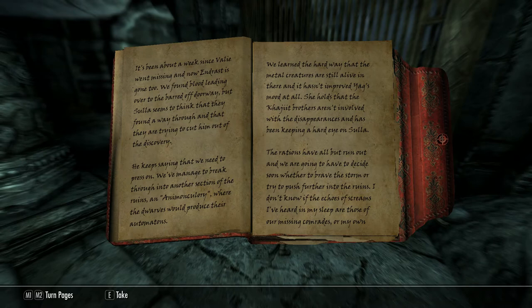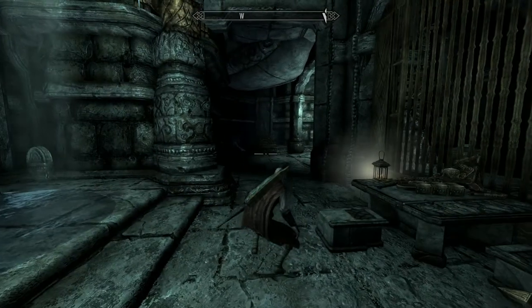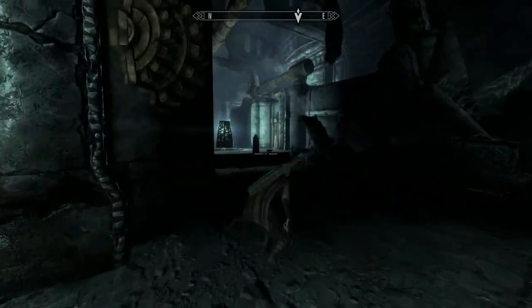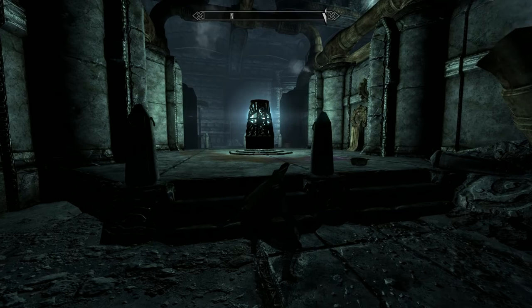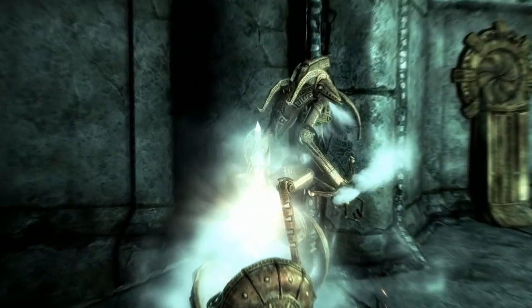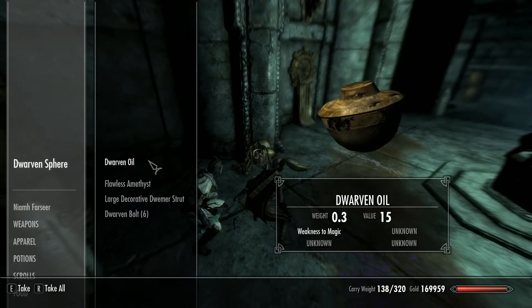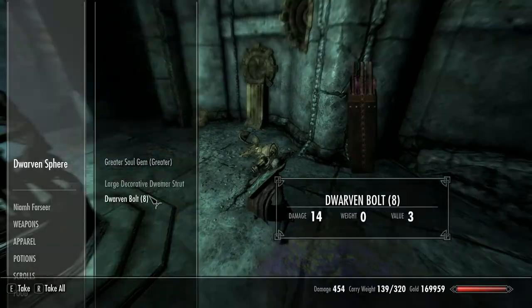And Umana's journal here: it's been a week since Vali went missing and now Endras is gone too. We found blood leading over the barred doorway, but Sulla seems to think they found a way through and are trying to cut him out of the discovery. He keeps saying we need to press on. We've managed to break through into another section of the ruins — a mccullery, whatever it means. The doors will rouse their automatons; we learned the hard way the metal creatures are still alive in there. The rations have all but run out and we are going to have to decide soon whether to brave the storm or try to push further into the ruin. I don't know if the echoes or screams I've heard in my sleep are those of our missing comrades or my own nightmares.